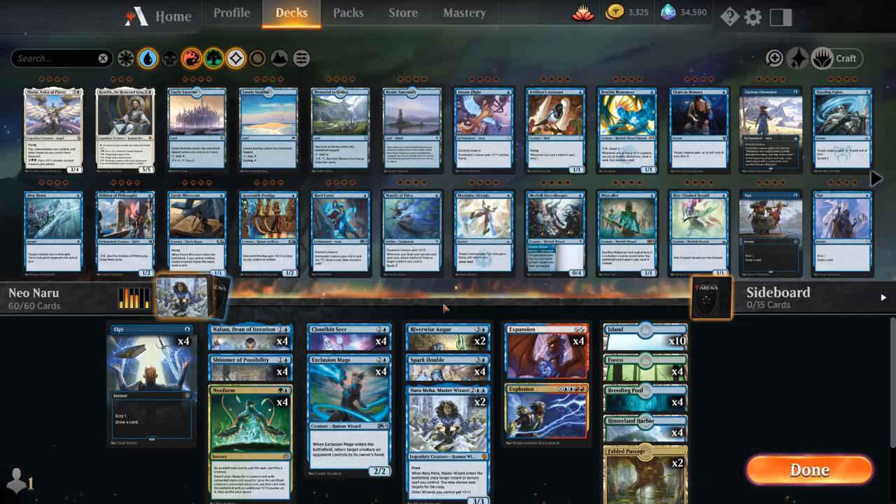Sadly we don't have a four-mana creature we can search up at the end of the combo that gives everything haste, otherwise we could potentially win on the spot. If we ever get a card in Historic for four mana that gives all our creatures haste, this combo could get a lot more powerful, but for the time being you'll need to dodge a sweeper.